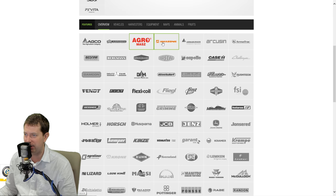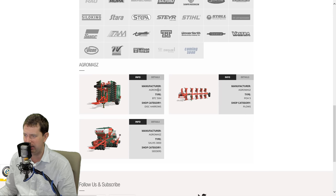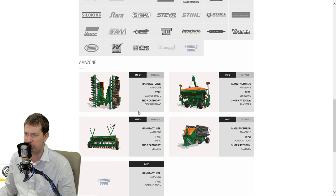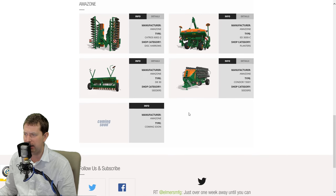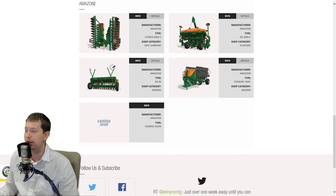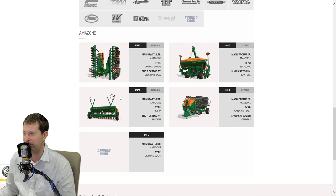Plow cultivation, planter, Agromaz. I believe the planter is new - the Amazon Condor. I don't believe that was in the list before. That is, of course, in Farming Simulator 17. Kind of a cool-looking, smaller planter. It kind of looks like a forage-type wagon.